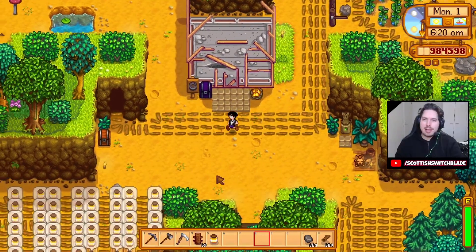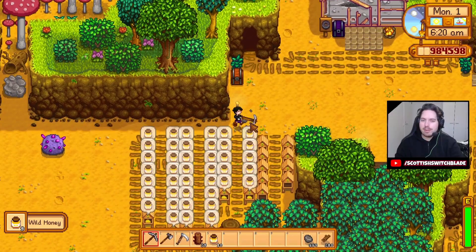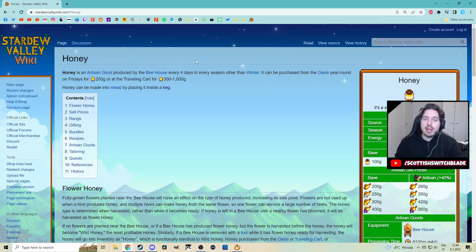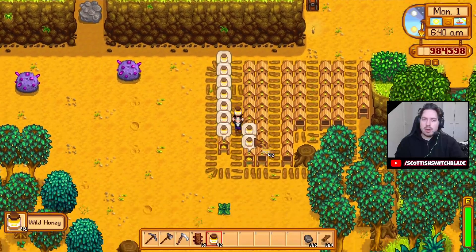I think honey is every — tell me if I'm wrong on this — every four days. Four, it's gotta be four days. Actually every four days. Every four days. Okay so that's nice — that is nice to know. Every four days we're getting honey. And we have 51 beehives now — or beehouses, if you want to be like that. 51 honey right there. So we are getting a lot.